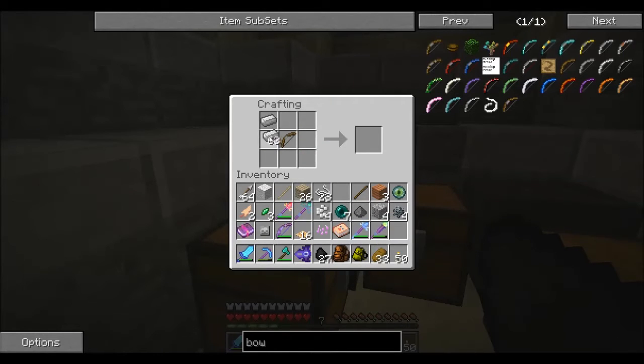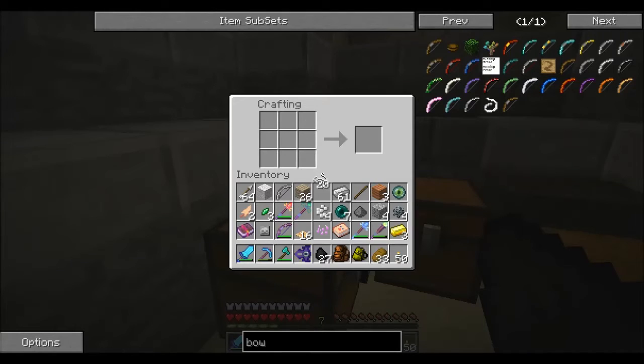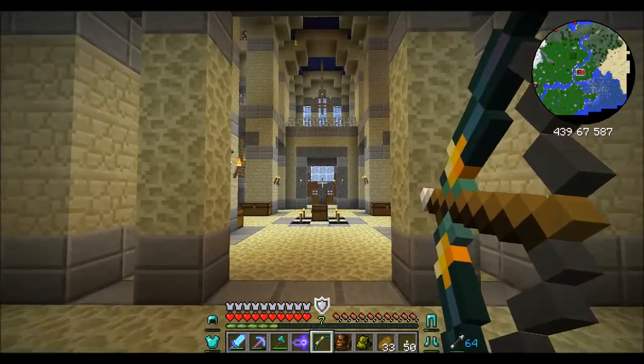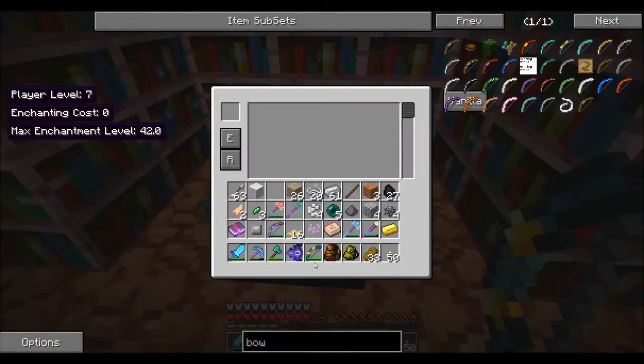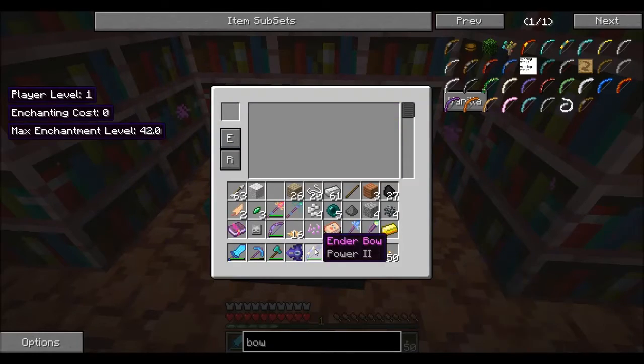We need to make a regular bow — we're going to need a few more sticks. One, two, three — that gives us a bow. This we're going to need to surround with iron — one, two, three. We're only going to need one of these, and then two. We need one eye of ender, two ender pearls, and two pieces of gold. And then last but not least — I guess that's an ender bow! Let's just enchant it with something. Infinity — not enough levels, 20 required. Power one, power two — we'll go up to power two. Power two and our ender bow. Nice!